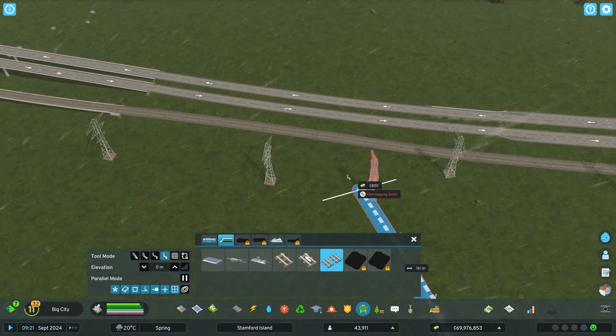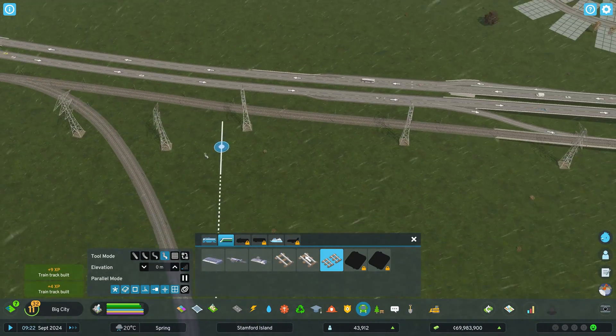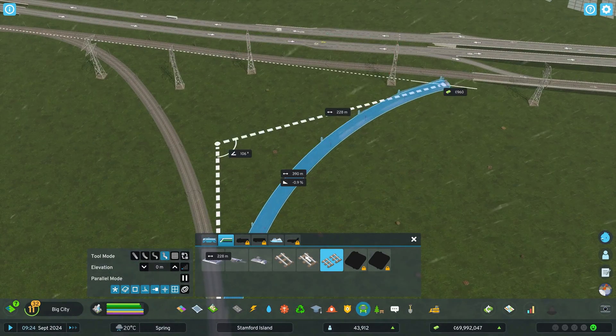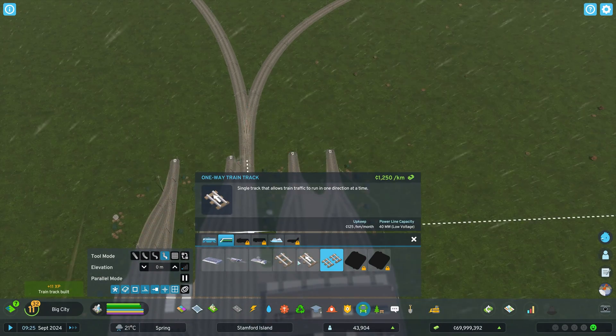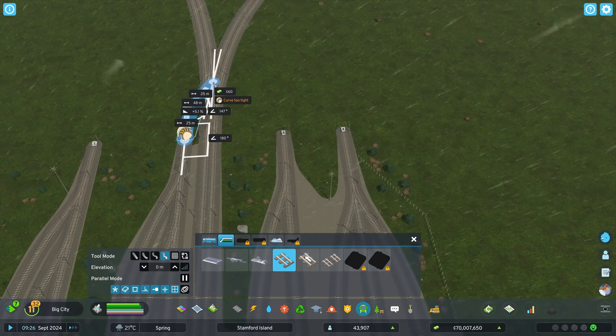We want to get our rail to go underneath there, so we're connected in that direction. And we're going to connect in this direction too. Then we just want to connect all of these lines through the two-way train track and just bring them in here.